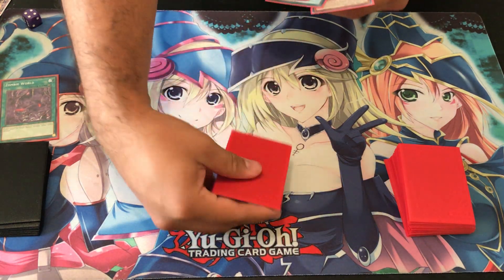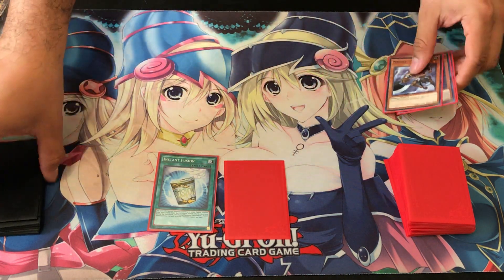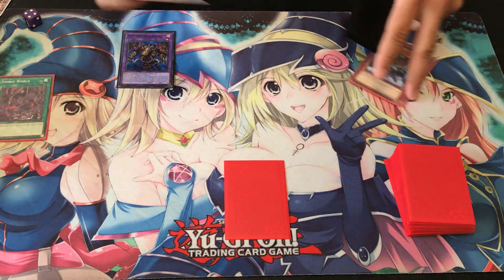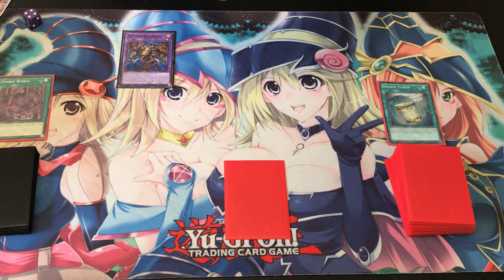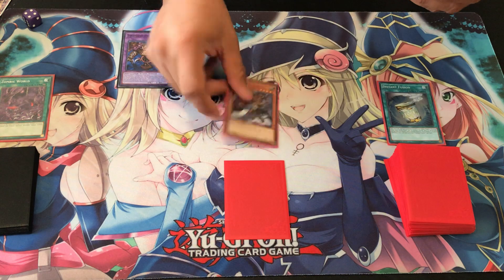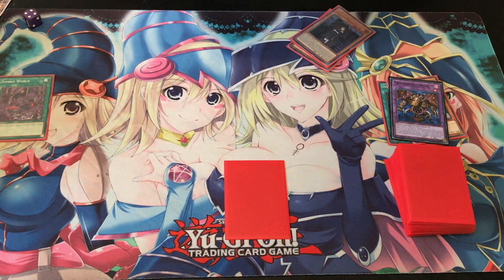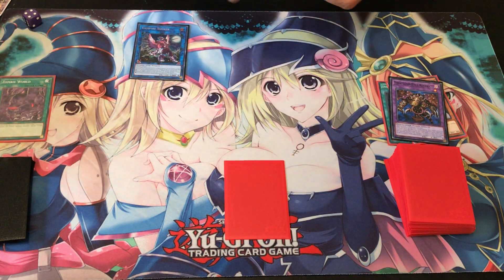First things first: activate Zombie World and set your Swallow Slash, because you don't want to accidentally discard it. Then activate Instant Fusion. Since we have Zombie World already available, you pretty much just go into Thousand-Eyes Restrict. Use Thousand-Eyes Restrict to target one of your opponent's monsters and equip it — your opponent just kind of lost some advantage there. Next, normal summon Mizuki and then link off Thousand-Eyes Restrict with Mizuki together into Vampire Sucker, because everything is zombie right now — that's why it's really good.